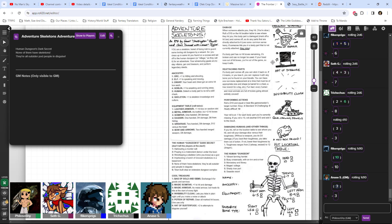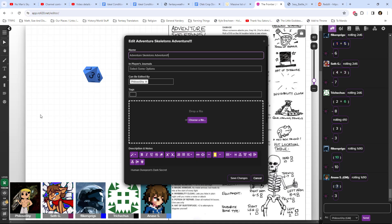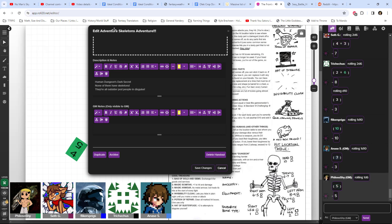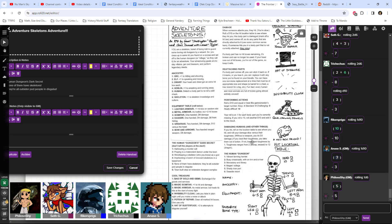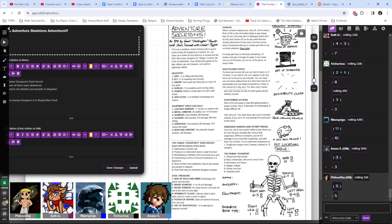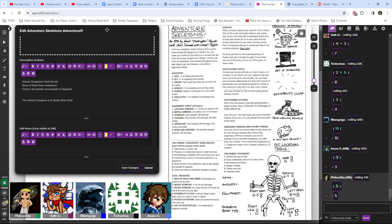Your human dungeon - rolling a d6 - is a shady river port. Well, at least we're not going after the priests; we wouldn't want to be turned. So you are a party of adventure skeletons at a shady river port, with humans just running around all over the place.